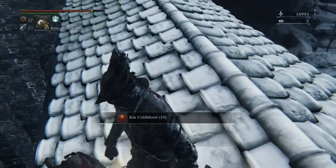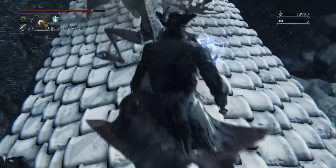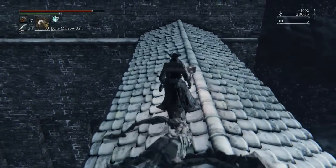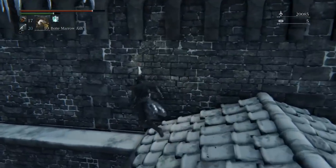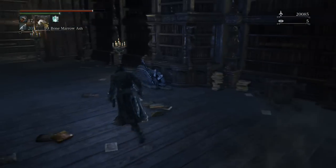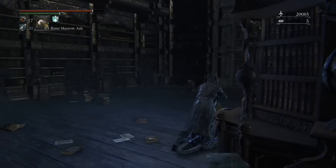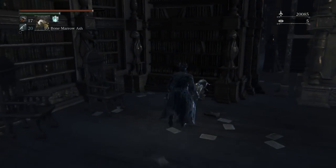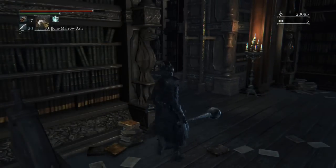It's handy for staggering in PvP, but arcane is so bad in PvP. We picked up a Kincold Blood - those are the high ranking soul packets that give you the most. This room we've jumped into is the other side of a wall in the initial room where we picked up the Evelyn.